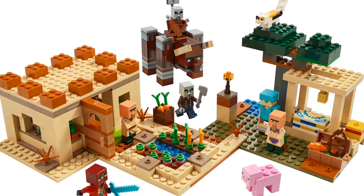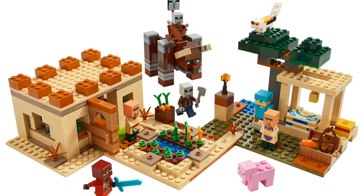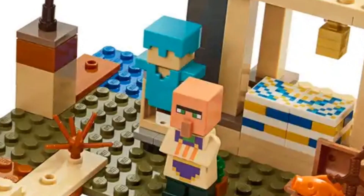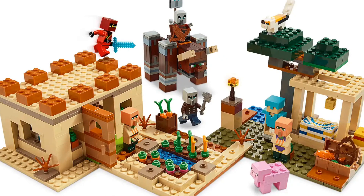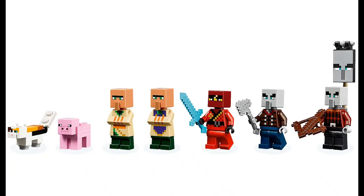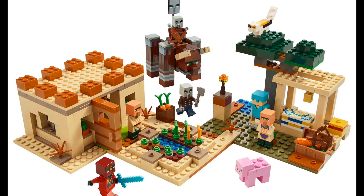It has a better setup than the Abandoned Village, with more significant things such as the farms, the houses, and the well. It also comes with a bell, which is super cool, and an armor stand with most of the diamond armor on — actually the first time I got diamond armor in a set, which is quite funny. It was a really nice set with great minifigures: the pillagers, the vindicator, and the ravager, and that Kai skin was amazing. Great set, cool interiors, nice build.